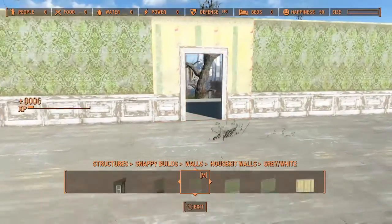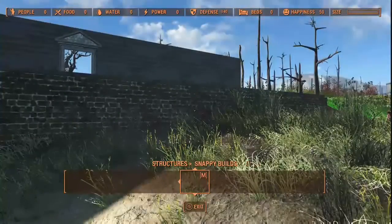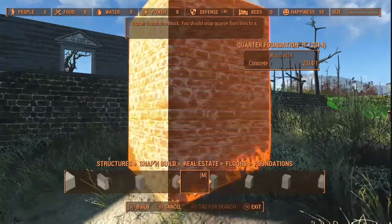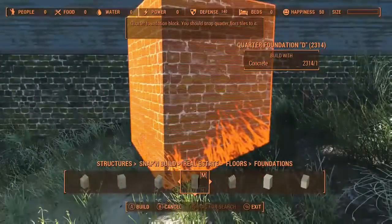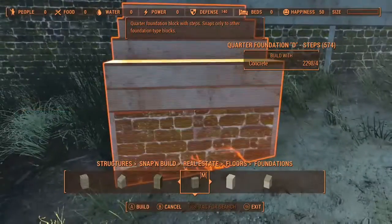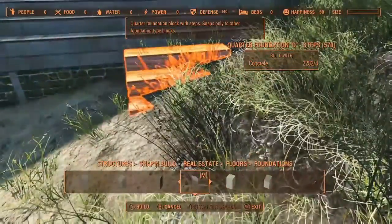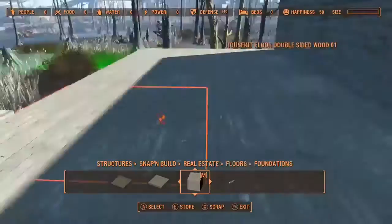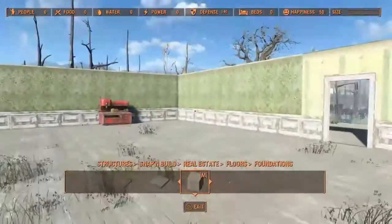You might wonder why I'm putting a door into the basement level — it's actually not going into the basement; I'm going to put stairs there going up. But before that, let's put some steps out here for the porch using Snap and Build with the same green foundation so the steps match. It's repetitive, but since it was requested we'll all get through it together. So there are the steps, the porch is in, and this is the basement level.